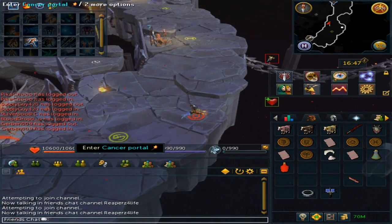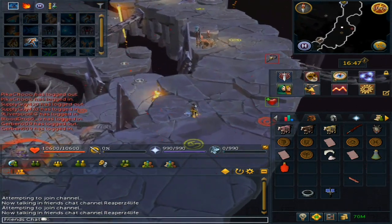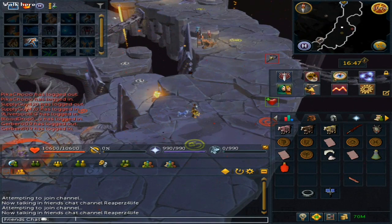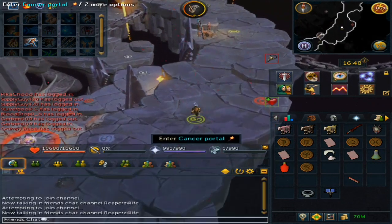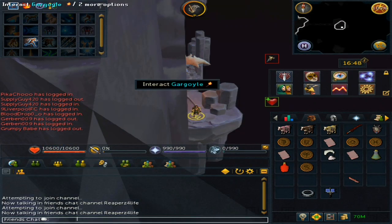Once you're there and near the Cancer Portal, double click it — and this is what the Red Dye is for.